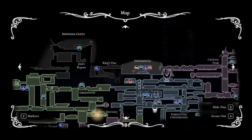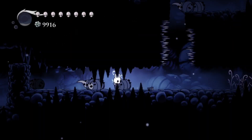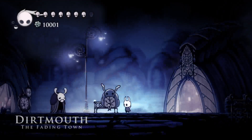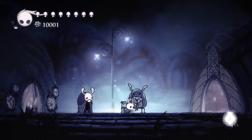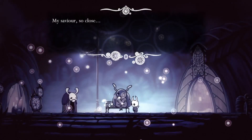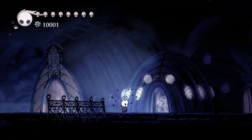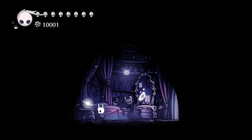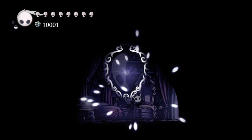There's one more charm and then I'll show you something for the video. Before I get the charm, this is Dirtmouth — you'll see Bretta here sitting on the bench. You can jump on her. She even has her own house on the right side.